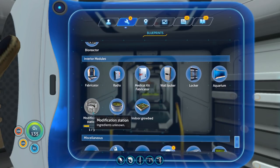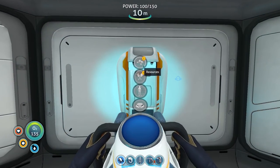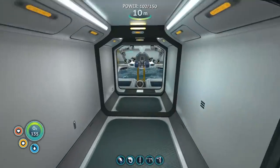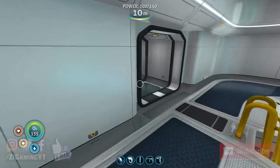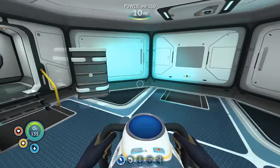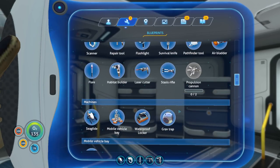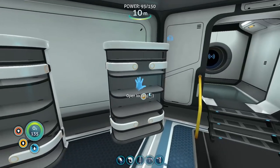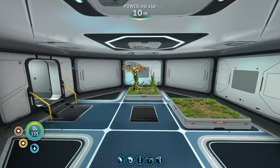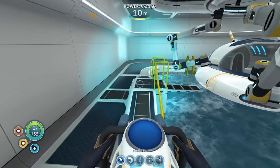Let's see what else — modification station would be nice. I kind of want to find the other modification station but I think we're gonna do that in the next episode. So that's actually the end of this episode, guys — hope you enjoyed! If you did, don't forget to leave a like and subscribe. Next episode we'll probably go back to the mushroom forest and explore around there, maybe hit up the Aurora. Actually I need another diamond before I can do anything. So next episode: finding diamond, exploring the Aurora, maybe getting the prawn suit unlock, and maybe finding the alien containment. See you next time!